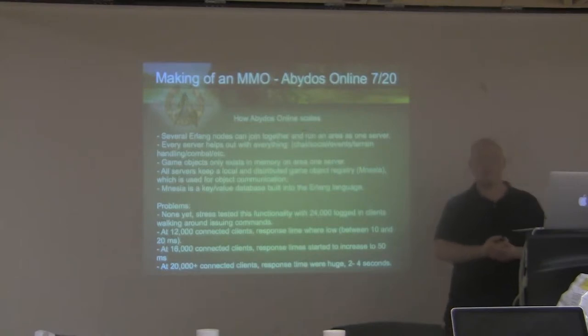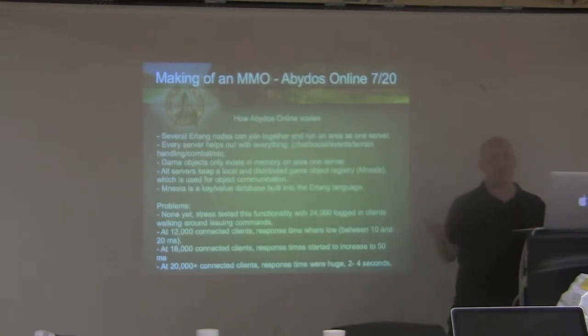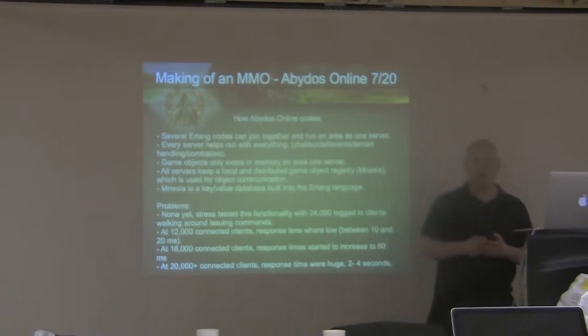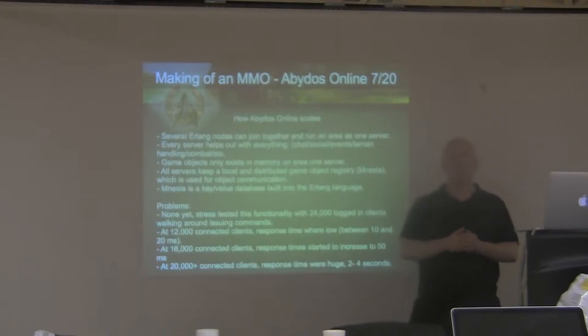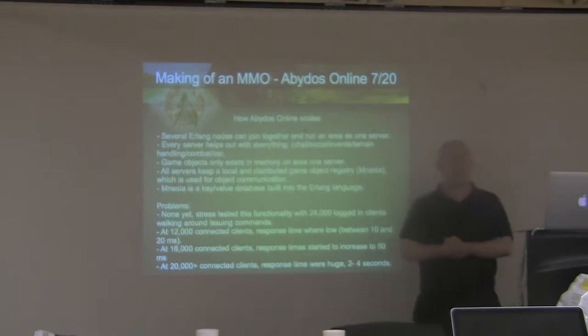All servers have a local and a distributed game object registry. When you want to communicate with another object, you first look it up in the local registry. If it's not there, you look it up in the distributed registry, which means the object is on another server, and then you just send the messages as usual. I use NISIA for that — NISIA is a key-value database that is built into the Erlang language.